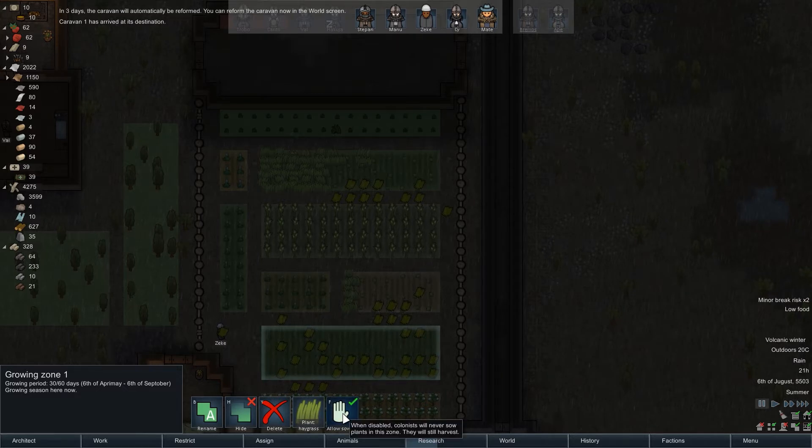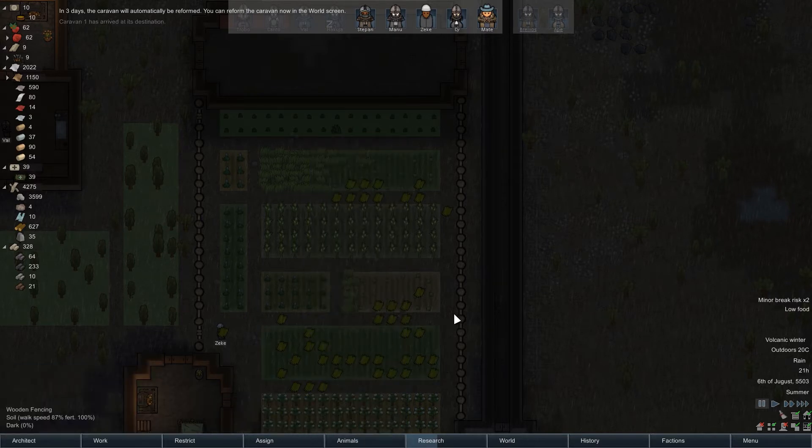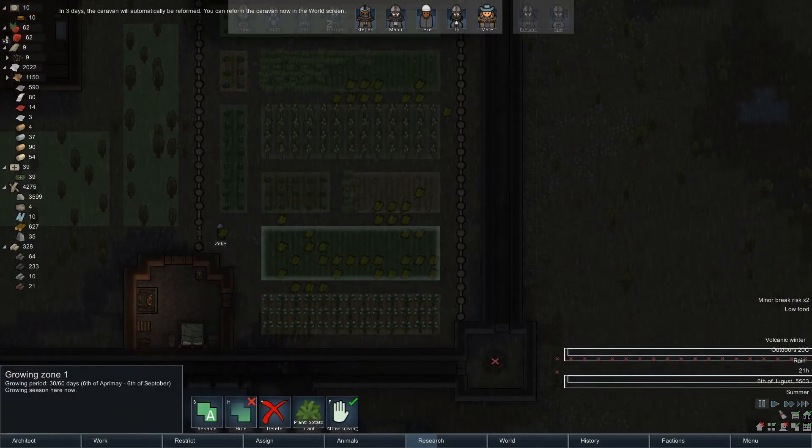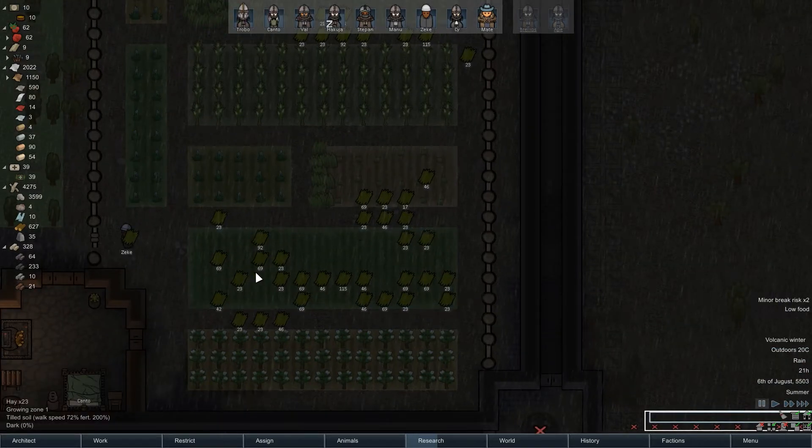We had a caravan. Let's allow sowing on this. We want potatoes on this because we actually want to generate some food. I turned off sowing on this hair grass so that we could get it all harvested before I re-planted stuff on it.